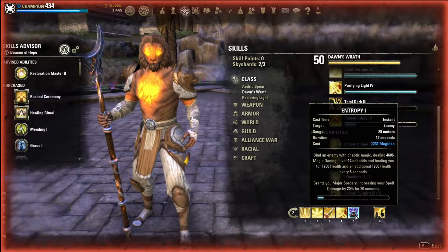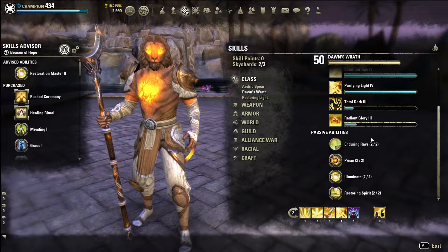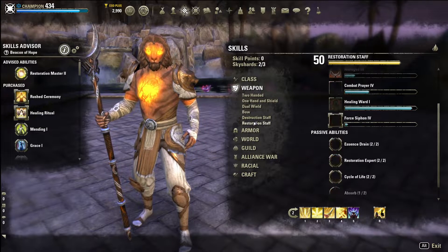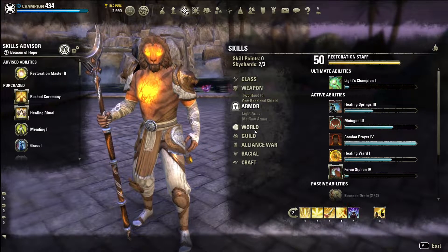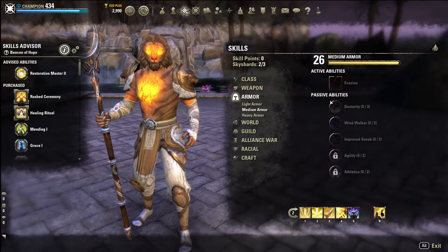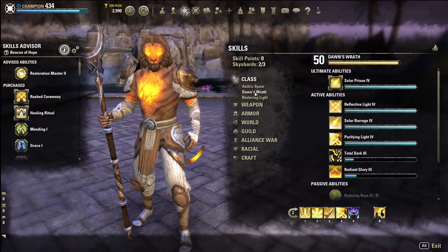We have Entropy here for Major Sorcery. You definitely want to morph this when able - either morph works: you can get more health on one morph or have your light attacks heal on the other. We want all the passives obviously in all the class skills and the Restoration Staff skill line since we're running double resto staff. You also want all passives in light armor, first three in heavy if running two heavy, and all Mage Guild passives.